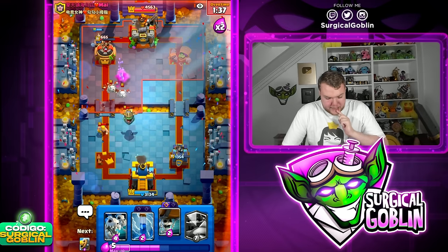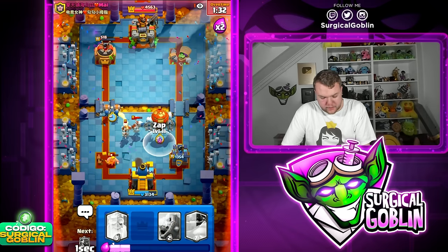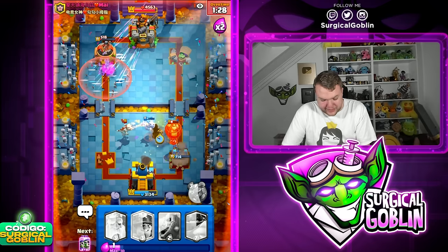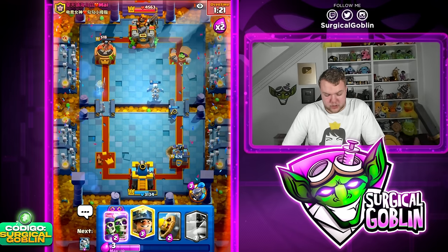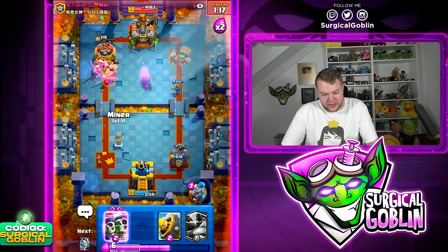Let's go Inferno Dragon — the Ghost won't be able to survive, but still looking very good. Let's go Skeleton Dragons on defense. We need to watch out with this Balloon — please tell me it's not going to take the tower. Yeah, it doesn't take tower. He is going to play Barbs — we can force out the Barbs with the Ghost.